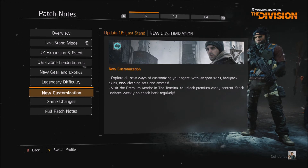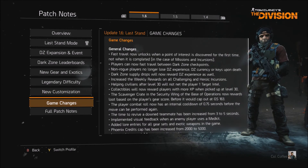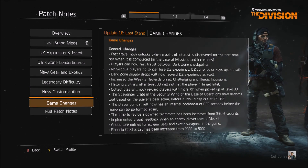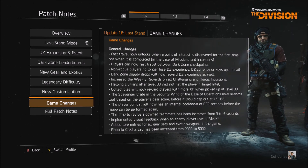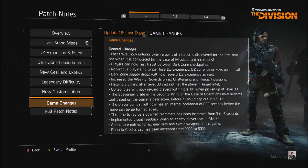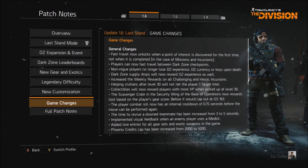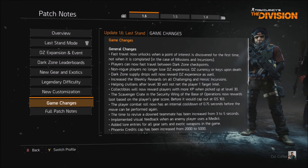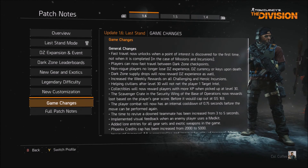New customization includes agent weapon skins, backpack skins, new clothing sets, and emotes, which is pretty cool. There are also a lot of game changes. The first I'll mention is the fast travel option between dark zone entrances. One thing to note: if you use this option and have items in your inventory that you want to extract, you will lose them, because fast traveling registers as leaving the dark zone. So make sure you've already extracted or haven't picked up any items before you fast travel.